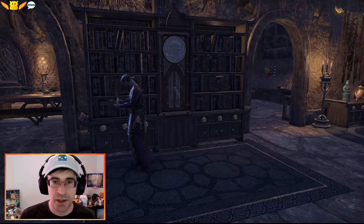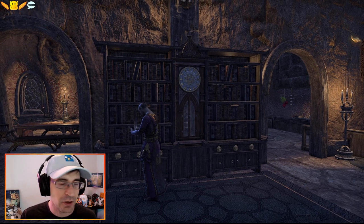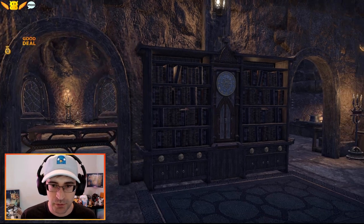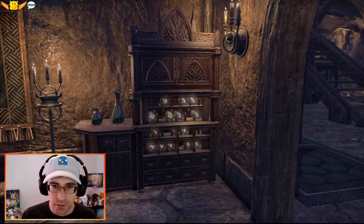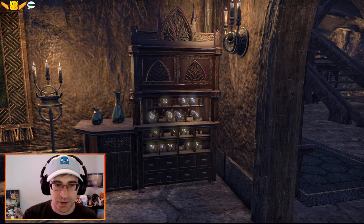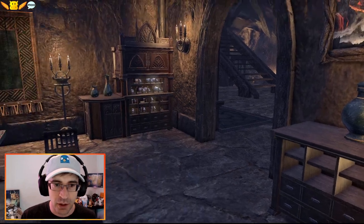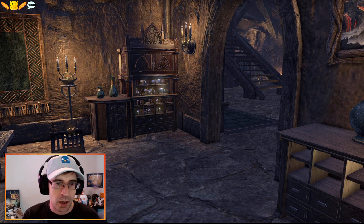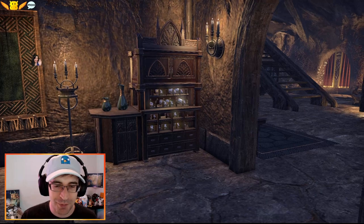I definitely like the custom bookcase with the grandfather clock - the Alnor Ancestor clock - embedded in the middle there, with a couple cabinets down below. Good custom build on this one, very large. Love the wine rack - it's been embiggened a little bit, extended with a couple of other furnishings, with a cabinet on top especially. Instead of just taking a furnishing and plunking it down as is, you can combine things together and make them bigger and more interesting.